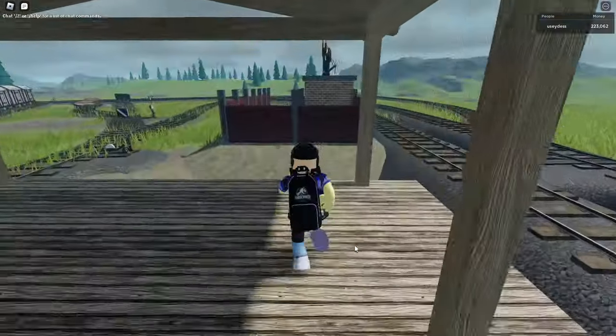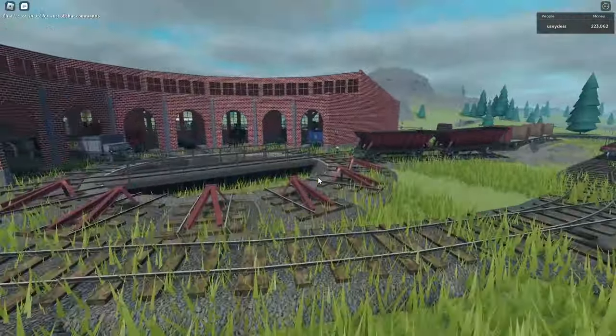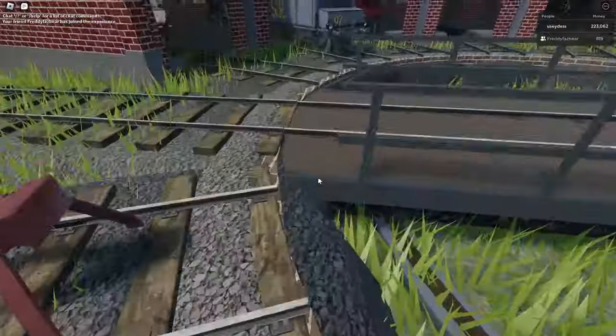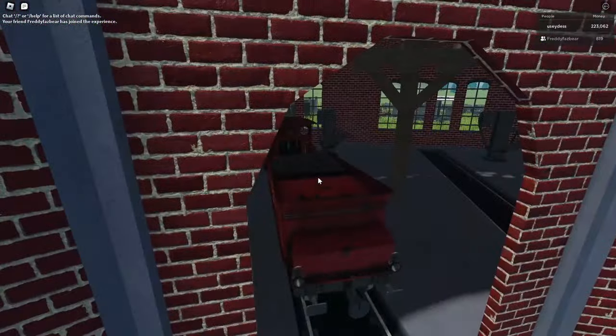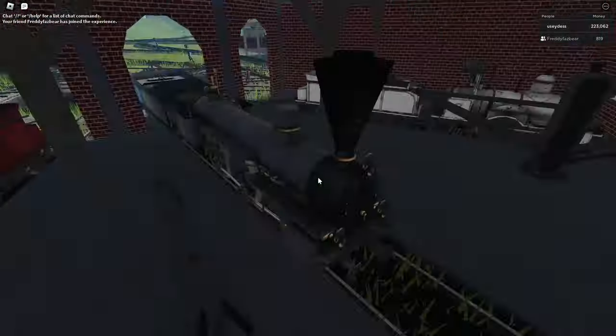Hello everybody, and welcome back to yet another Steam and Steel review video. We're back on the Sierra Railroad, and today we're going to be reviewing the brand new J2 class — a mogul. First one in game. And look who has joined us — it's the Freddy Fazbear.